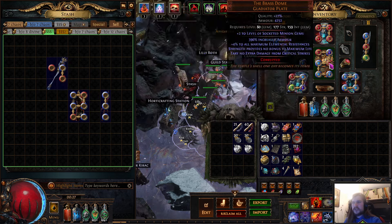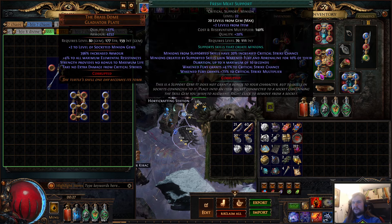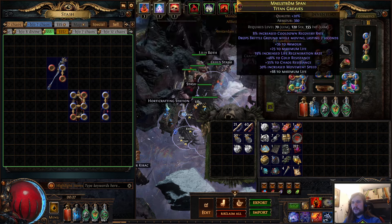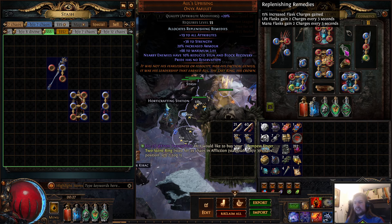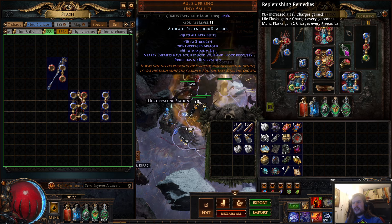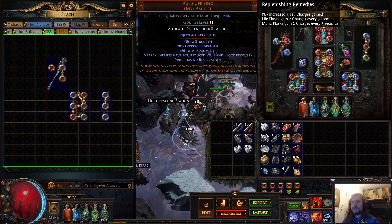The Arcanist Brand and Pulverize are also extremely strong — Pulverize gives great AoE and more damage, so these two support gems alone are completely busted. I was using a plus one all skill gems rare helmet before, but I wanted to add a Pride aura for more damage and it wasn't taking much defense off me, so I swapped over to Altas Uprising.